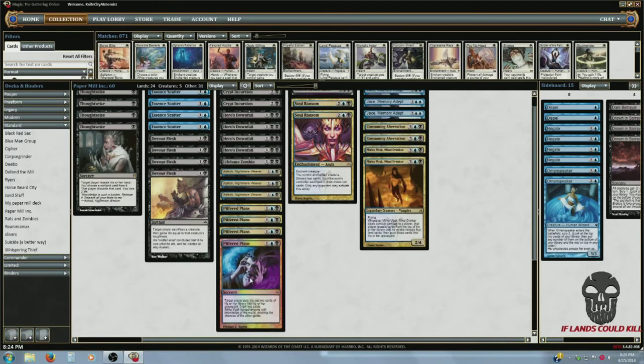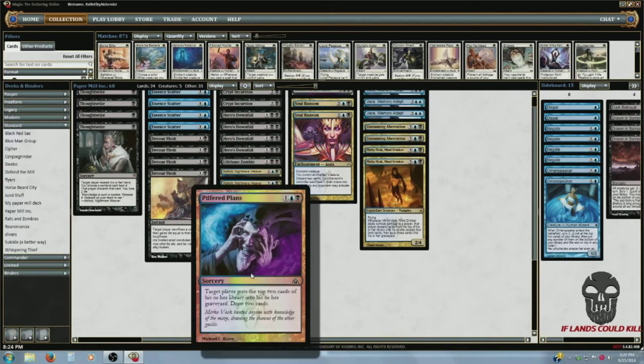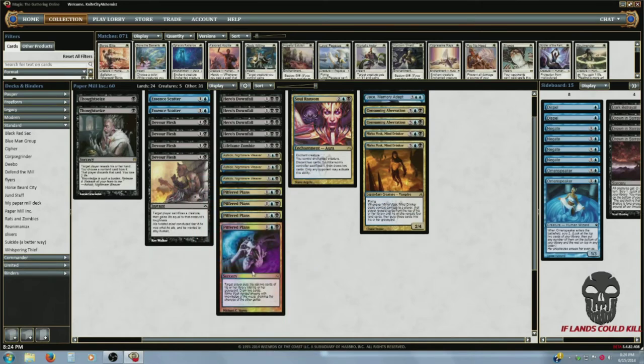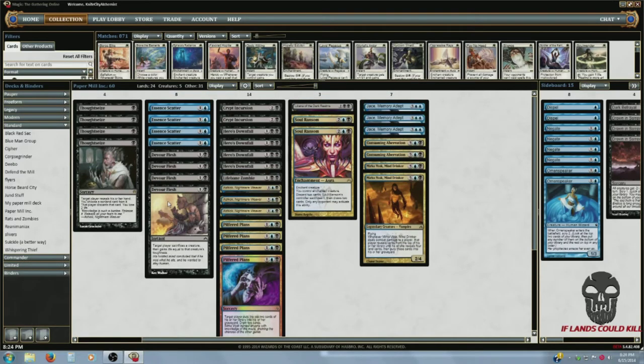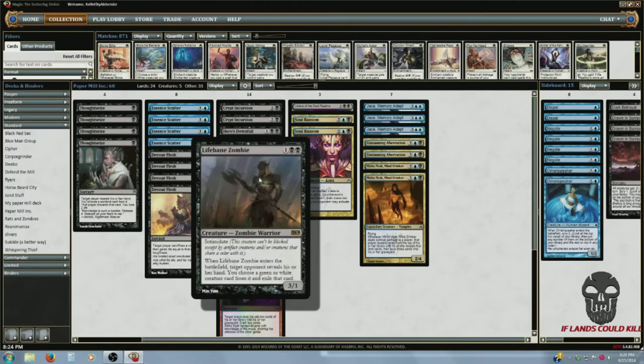To round out the three-slot I got four Pilfered Plans: I draw two, you mill two. It's just another card to kind of get the mill engine going — nice with Thoughtseize, Essence Scatter, Devour Flesh, Hero's Downfall. Maybe I need to Crypt Incursion early just to stay alive until turn five, so it's nice to have some stuff in their yard.